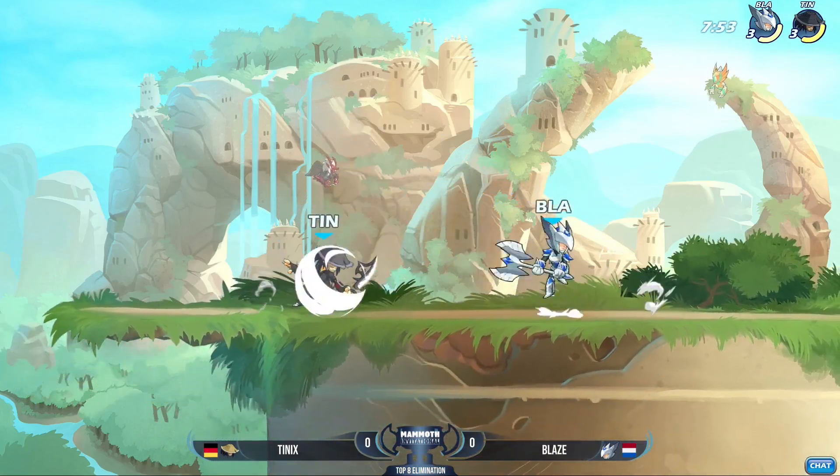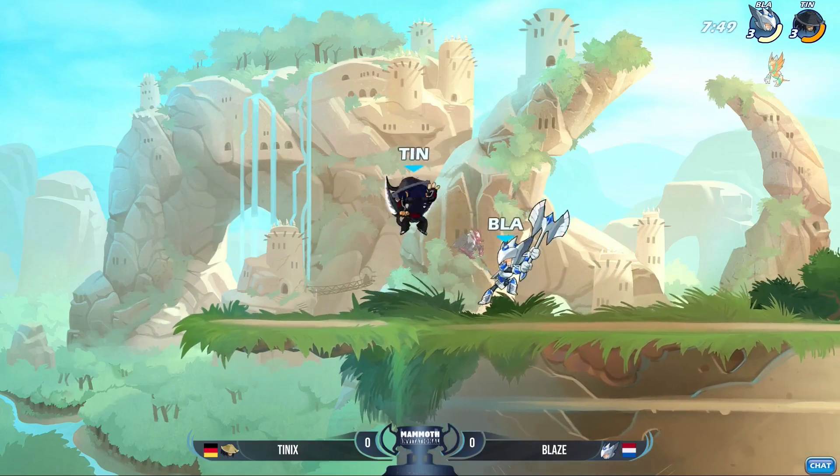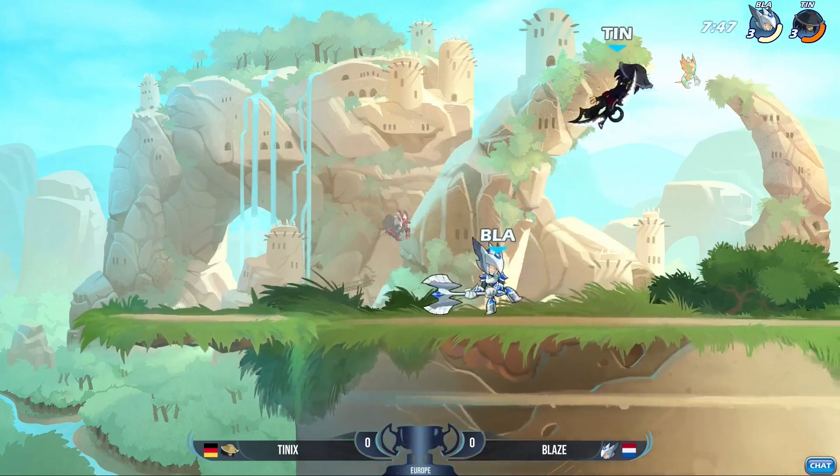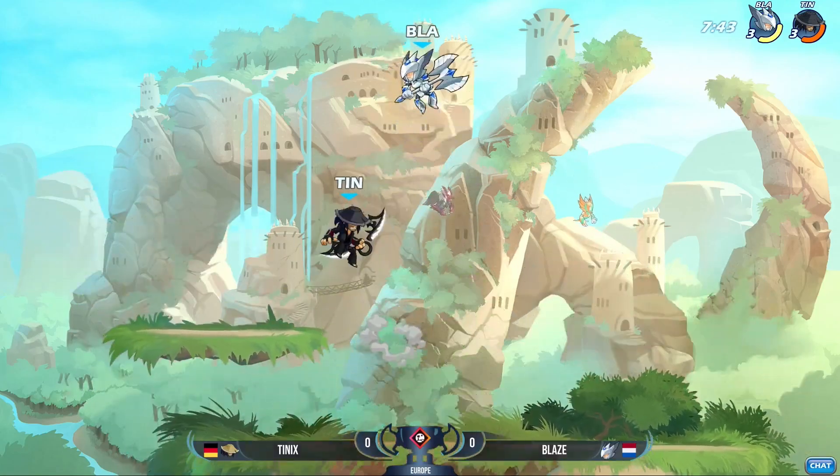Koji's been getting a lot of love lately. These bows are becoming more and more popular, but Blaze is chopping up already. Now we are here on the Mammoth Fortress. Blaze opening up really strong, already has Tenix in the orange.